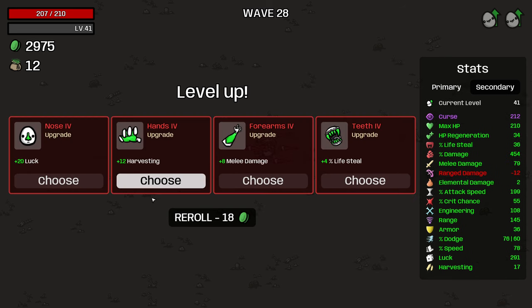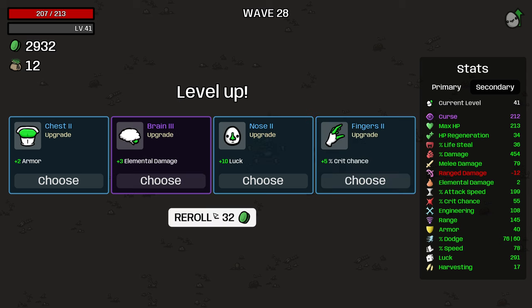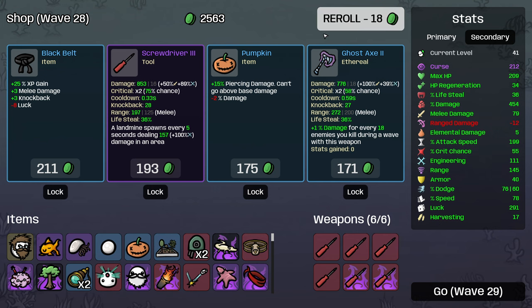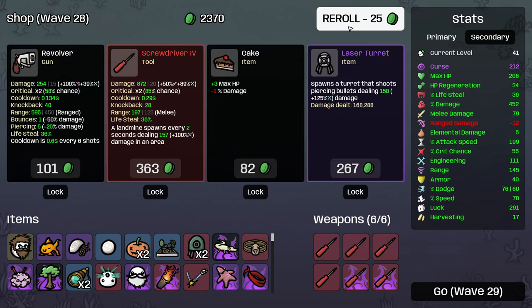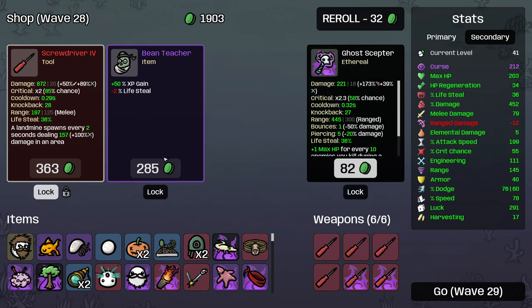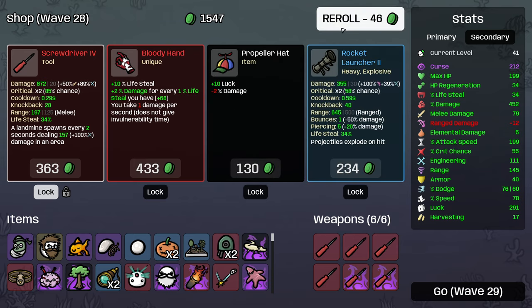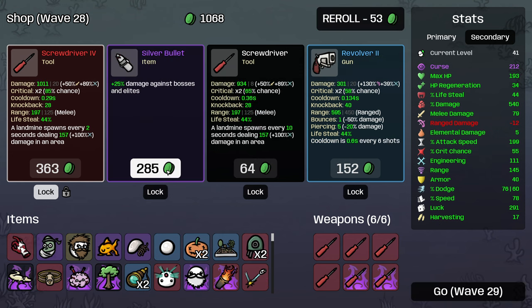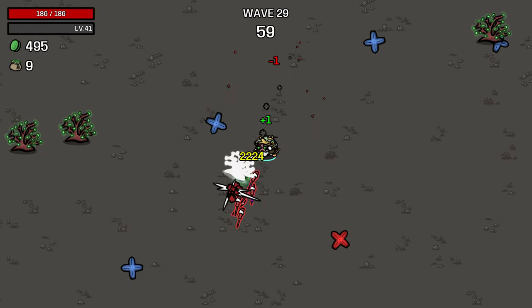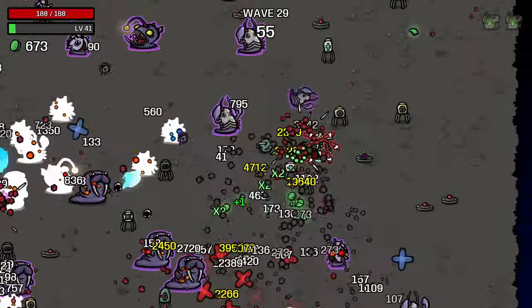Yeah, why not? More armor. Fifteen max HP restore. Five HP a second. Cannot heal in any other way - well, that sounds terrible. So these two just clearly aren't cursing. Oh wow, that was a wasted fish right there. I'm going to lock that in and try and curse it. Ten percent life steal. Two percent damage for every one life steal you have. Oh yeah, I'll take that. That as well. That. We now take one damage a second, but I don't think that'll be our undoing - we're constantly healing. We just gained a ton of damage out of that, so we should be fine.